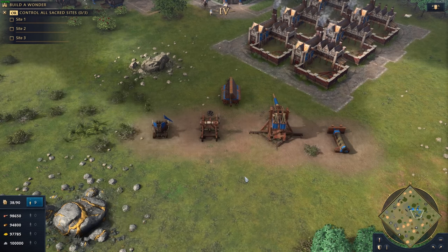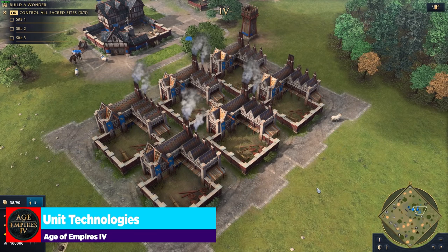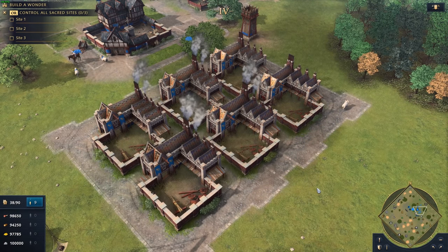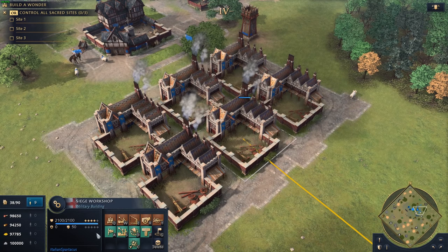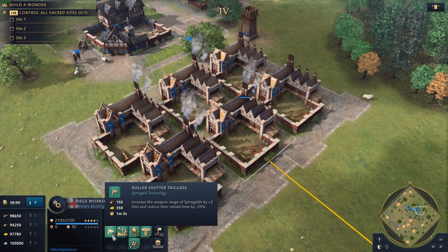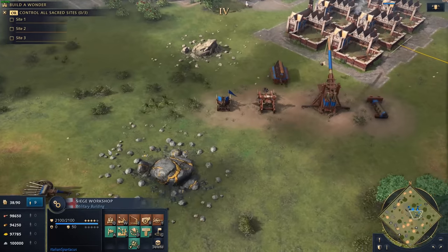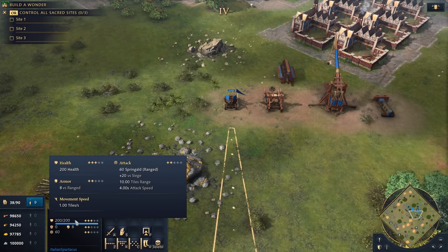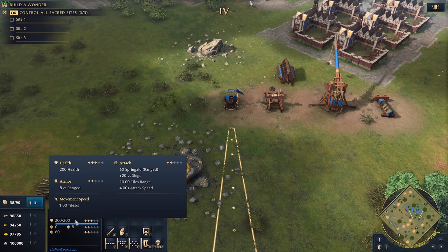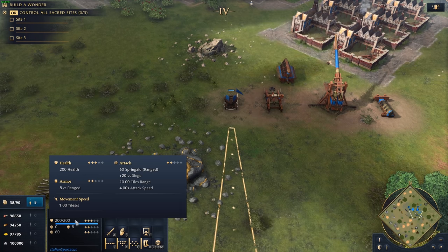Moving into technology, we have a number of ways to improve upon existing siege units, and you'll find most of them in your Siege Workshop — which depends on the faction you're playing. The first row is all generic technologies that apply to every faction. The first one is Roller Shutter Triggers, which increases the weapon range of Springalds by 2 tiles and reduces their reload time by 25%. So Springalds shoot at 12 tiles versus the standard 10, with attack speed improved by 25%. This technology makes Springalds absolute heroes on the battlefield right now.